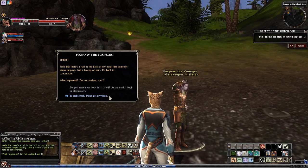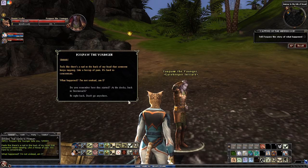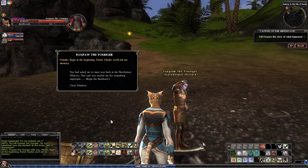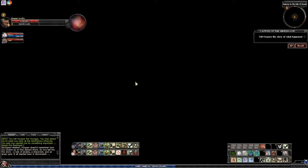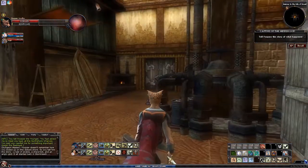Yes, the very first words Jeets gives you when you create a new character are: 'You aren't undead, are you?' So I guess we have a chance for someone to see it the other way around. Do you remember how this started? At the docks, back in Stormreach? Begin at the beginning, friend — maybe you'll jog my memory. You had asked me to meet you at the North Shore Wharves. Let's start the flashback — back in Stormreach.